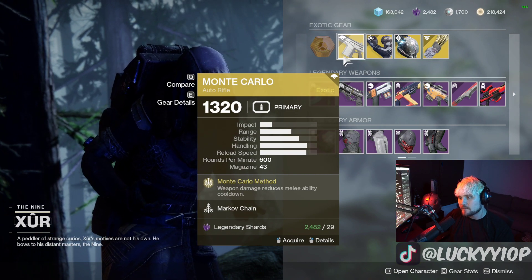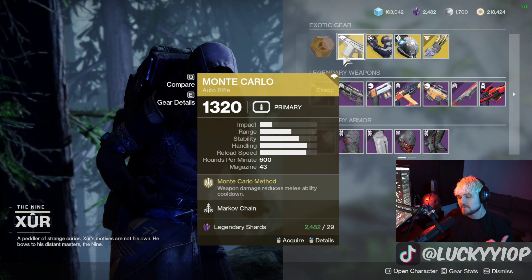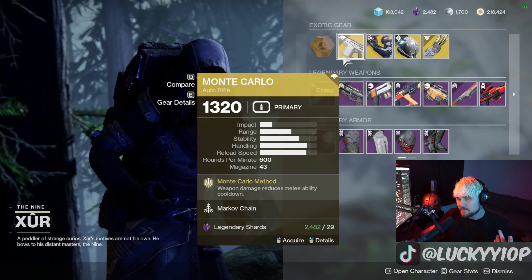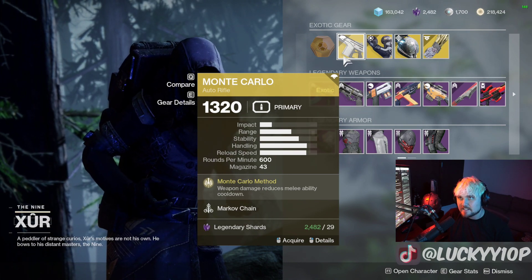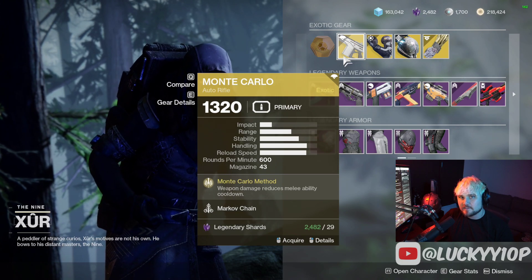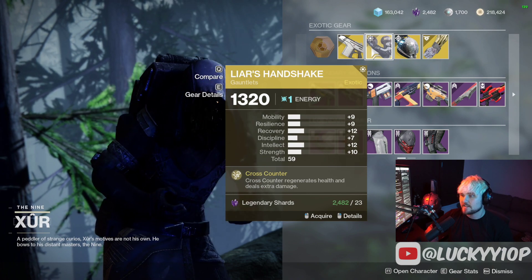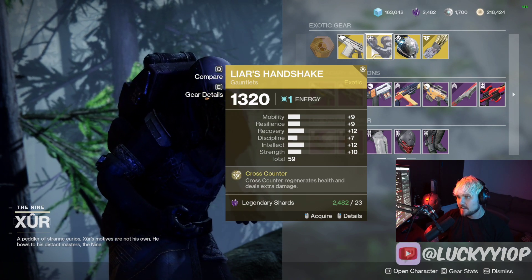We got the Monte Carlo, a 600 RPM auto rifle — very strong and it gets your melee back. This can be really great for farming melee-oriented bounties in PvE. In PvP it's probably around A-tier or B-tier, because the 600s are actually pretty strong.